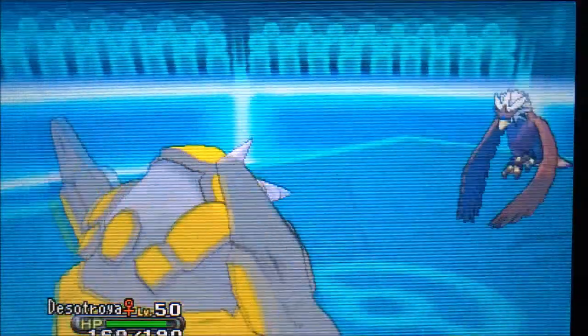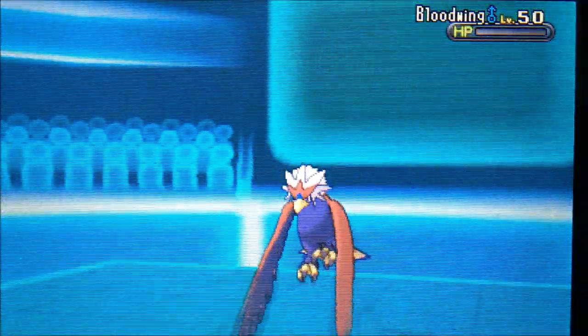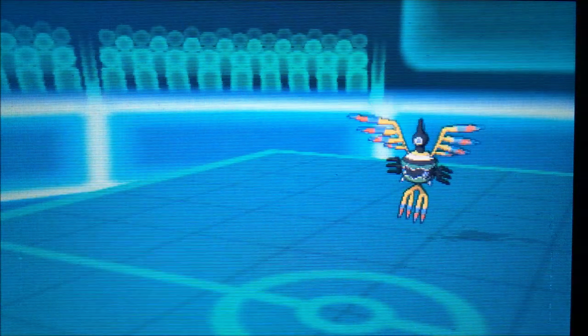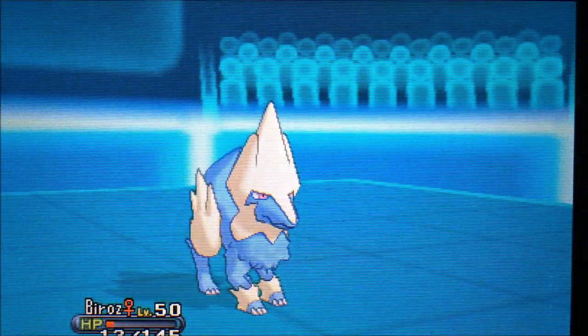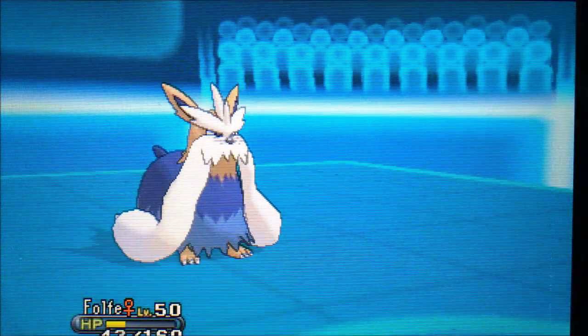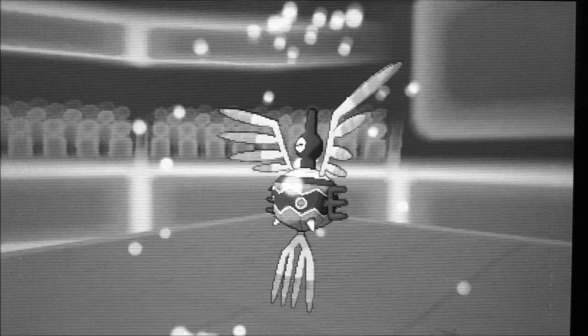I go back to Stoutland since it can easily wall the Brave Bird. I go for Ice Punch thinking there might be a chance he switches out. Sigillyph comes in and I hoped it would go for Cosmic Power, so I switch into Mega Manectric. It turns out it's a fast Life Orb set — no way I can take that — so I go for a Retaliate with Stoutland. Luckily he doesn't flinch me and Retaliate does enough to take it out.